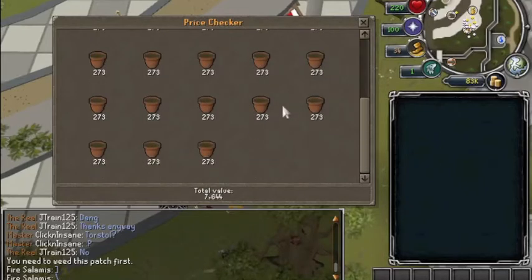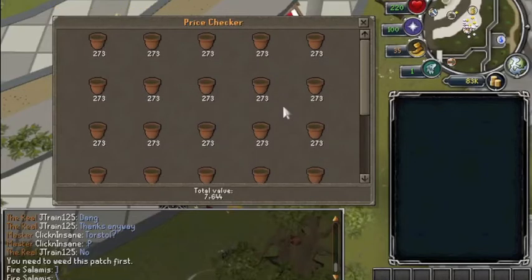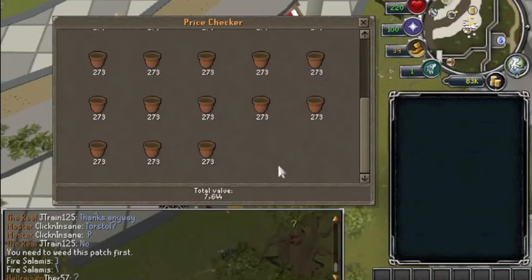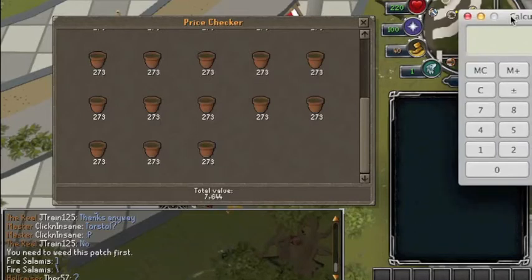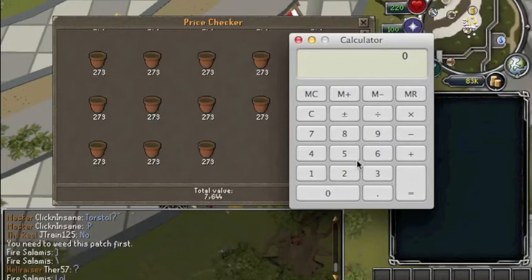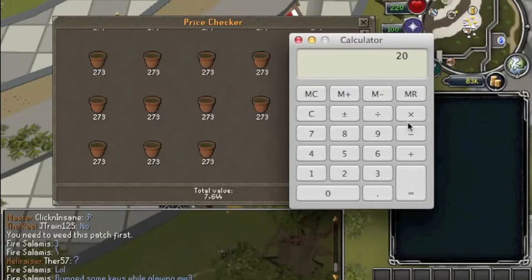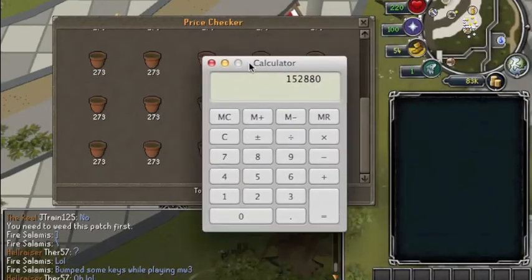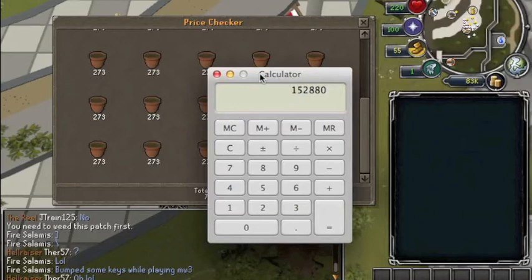As you can see, this is the money you get from 28 filled plant pots — that's 7,600 GP. Let me bring my calculator in here: if the run took me about 2 minutes 40 seconds, rounding up to 3 minutes, that's 20 trips in 1 hour. 20 times 7,644 is 152k going slow. I've pulled off trips where I made 300k an hour. This requires nothing, it's AFK — I don't know why you wouldn't want to do this.